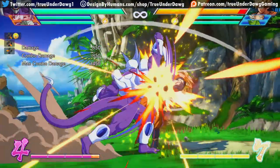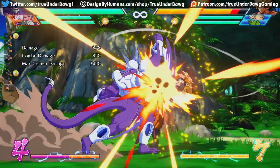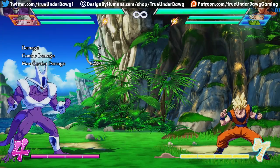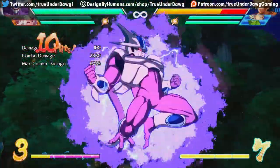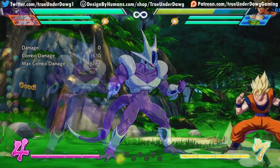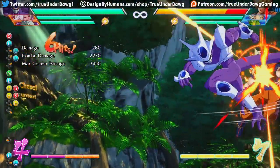Next, we have his down forward heavy — and I don't mean quarter circle forward heavy, just diagonal down forward and heavy. This move has fantastic range, and more importantly, it beats projectiles, even beam projectiles. And with the right assist, you can actually extend this for a full combo. So not only can you punish a beam projectile, but you can get a full combo afterwards with the right assist. And if you have the opponent cornered, you no longer need the assist — you can just super dash for a full combo.